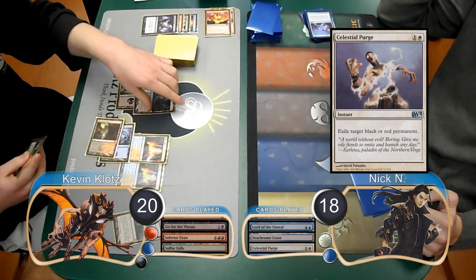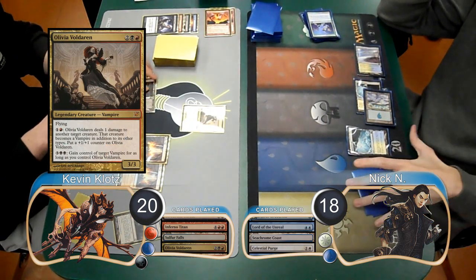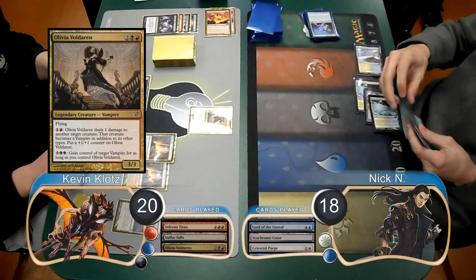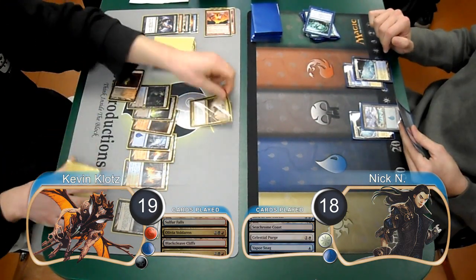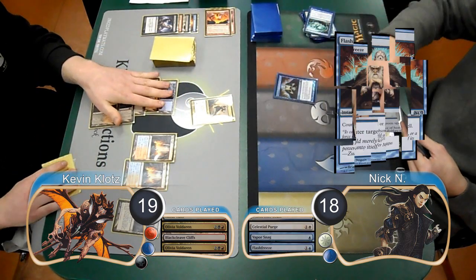Post combat I resolved an Olivia Voldaren, however before the end of my turn Nick bounced it back to my hand with a Vapor Snag, dropping me to 19. Nick simply passed his next turn, and then I replayed the Olivia, however he countered it this time with a Flash Freeze.